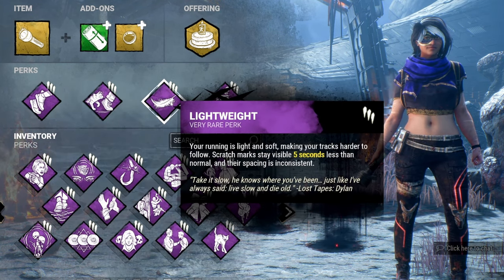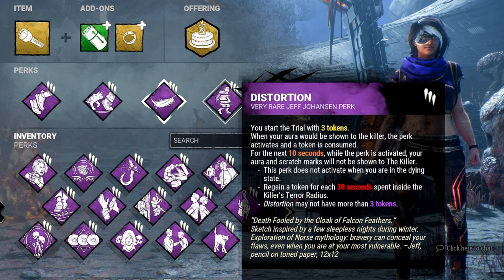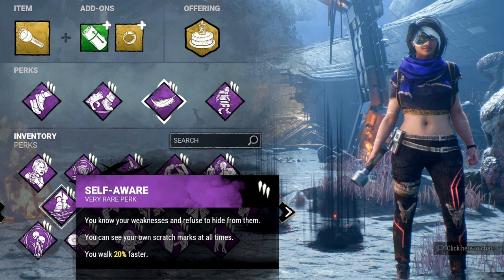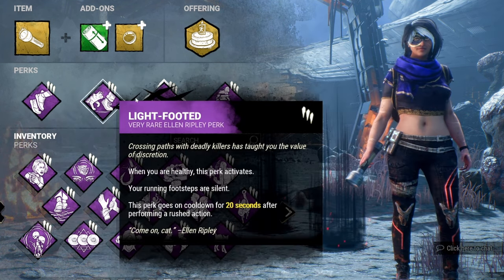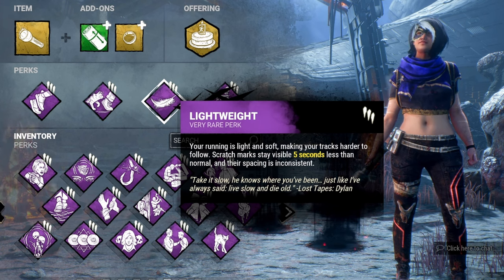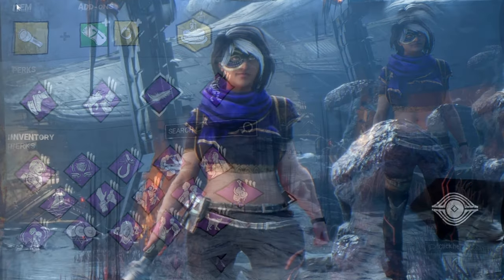If you don't want Sprint Burst, you could swap it for Self-Aware so it works beautifully with Lightweight. Or if you don't care about aura reading, you can swap Distortion for something else. The two core perks I'd definitely keep are Lightweight and Light-footed — they're underrated but make you feel very secure. Try the Sneaky Pete build for yourself.